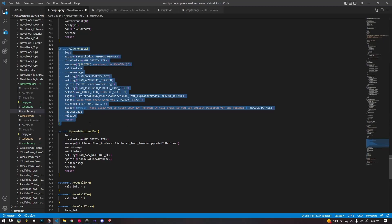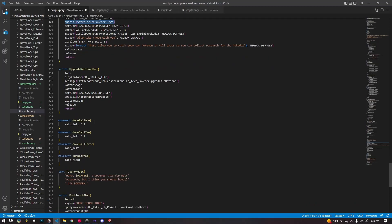We just set some flags and run a special — all the rest is fanfare and text that makes it look pretty. To upgrade to the National Dex, it's just as simple. We lock, we play a fanfare, display a message about the National Dex from the existing game file. We wait for the message, wait for the fanfare, set the flag for the National Dex, and then run the special EnableNationalPokedex, which is C code that does the necessary data changes to allow us to use the National Dex.